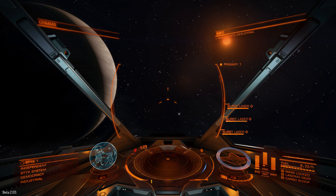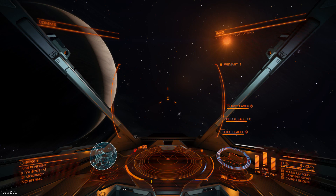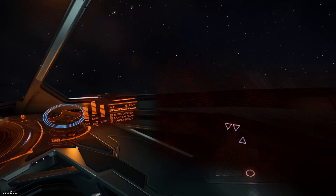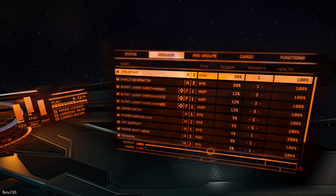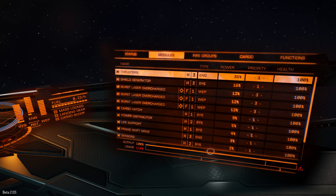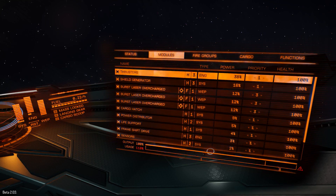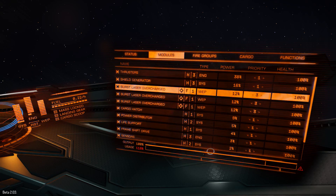Weapons deployed — and there we go, they're in the red. I'm pressing primary fire but nothing is happening. Now, in previous betas the way this worked was completely reversed, where the higher the number the higher the priority. If you used this system before, you may have found that in beta 2 your shields were getting torn to shreds incredibly fast — I know I did, I did not realize for a while.